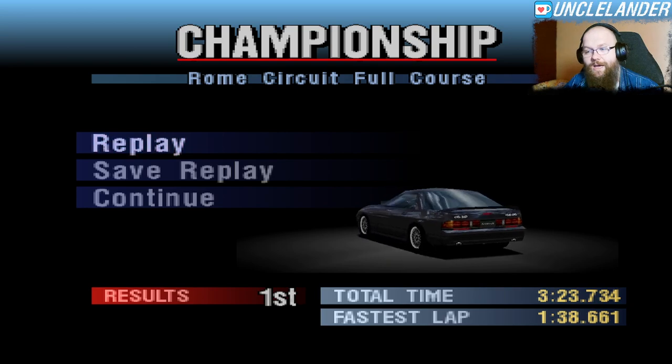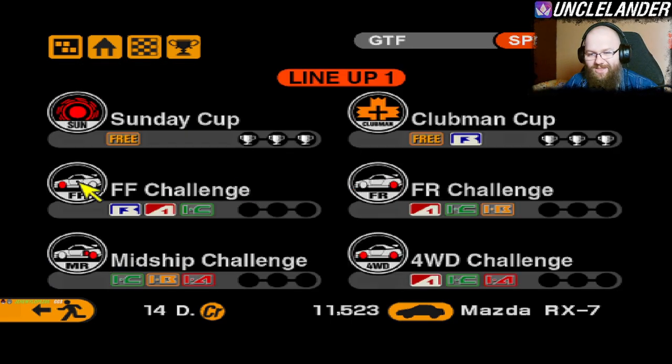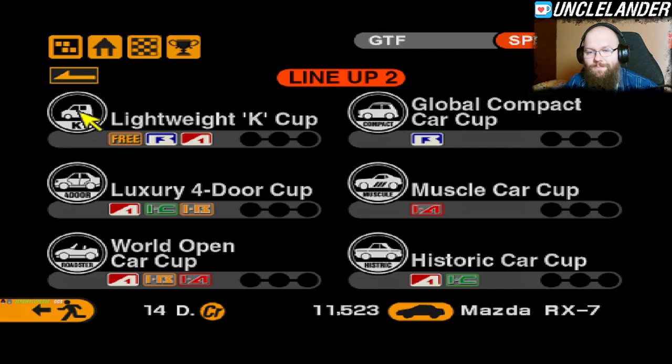The next modification for the Mazda RX-7 is definitely going to be a different set of tires, because I'm probably going to use this car for more than one 246 brake horsepower limit race. We're actually going to see what we have available next. I think we might go to the second page of races, leave the first page for much later, and move towards the lightweight K-Cup in the Global Compact. We'll move through the championships and maybe touch the historic car cup as well. I'll pick up appropriate races whenever possible.